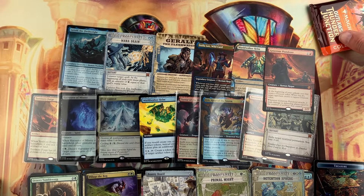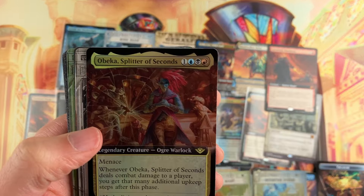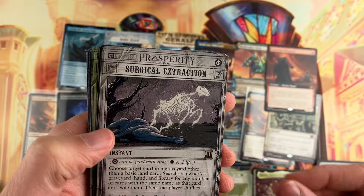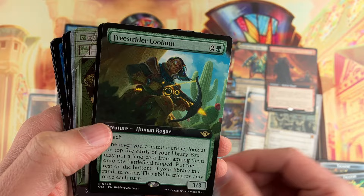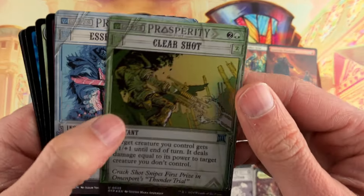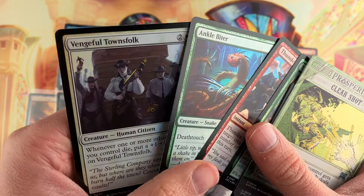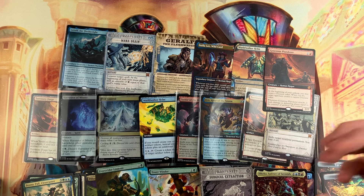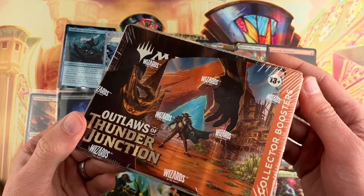I haven't looked at a set where I was like 'I really like that' since Wilds of Eldraine. Lost Caverns of Ixalan was okay for me, but it just wasn't my jam. But here's one where I really like it — I like the colors, I like the theme, I like the overall design and what they have going on. I like the breaking news frame too. And I'm excited — there are a couple more sets coming out this year, Modern Horizons 3 for example. I'm just going to focus on those. If it's a set where even with endless money I just don't care about it, I'm going to skip it.